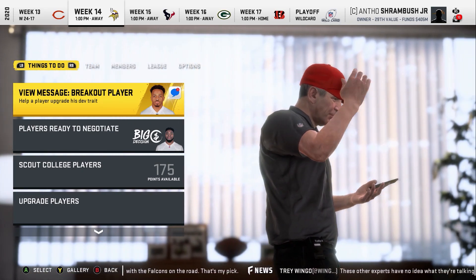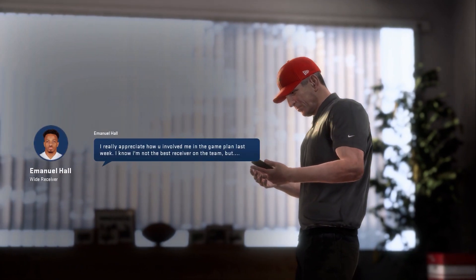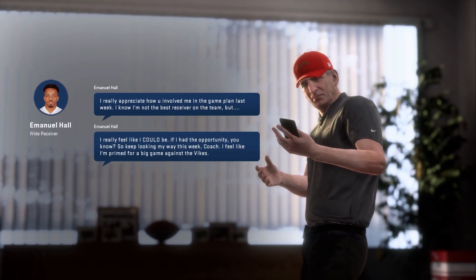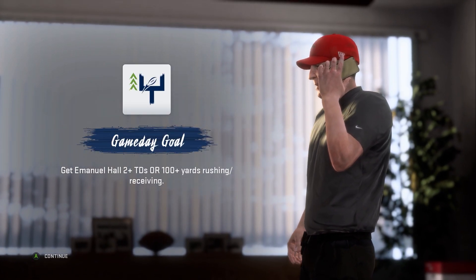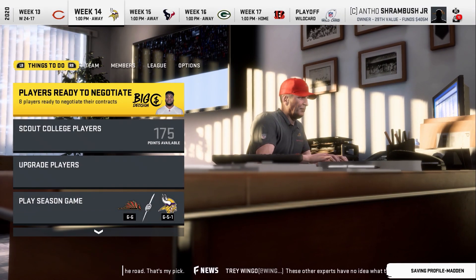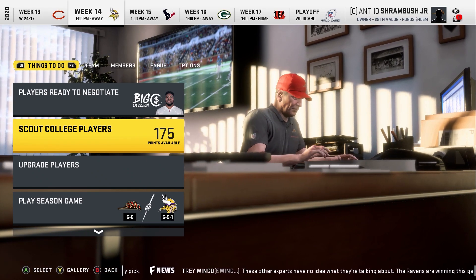Today we have to take on the Minnesota Vikings, staying in the same division as last week. Let's start the breakout player challenge for Emmanuel Hall — I think he's going up to star development. He currently has normal. This is certainly doable: 100 plus yards or two plus touchdowns. Honestly, we can probably get both done. Let me scout some players really quickly and then we'll do some other stuff.